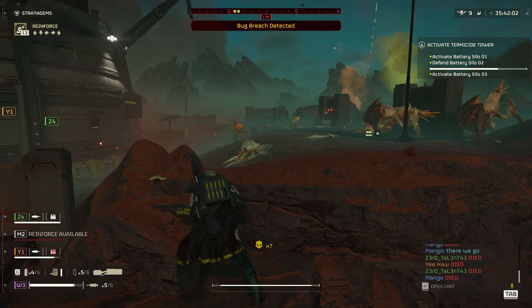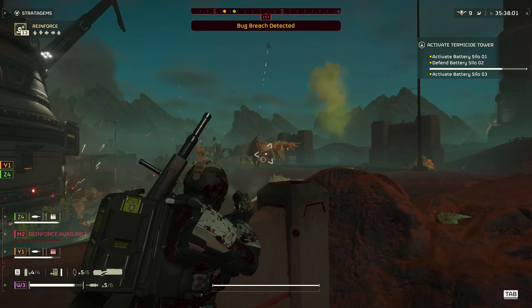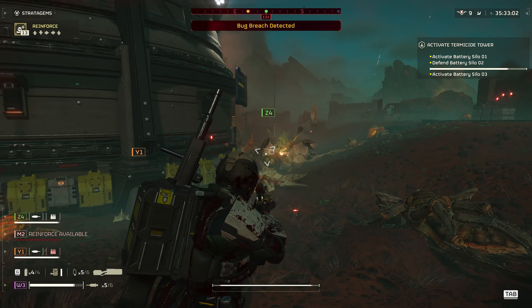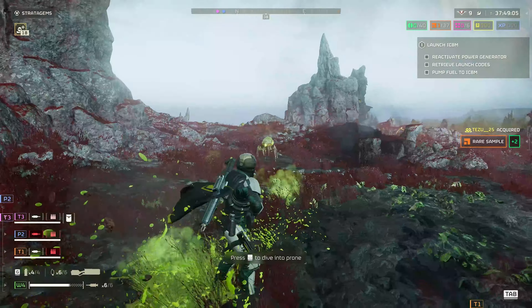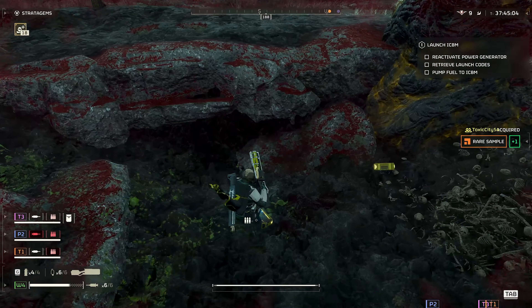In terms of stats, it is remarkably similar to the Liberator. Because its Warbond cost is relatively low, all things considered, it can be an excellent drop-in replacement to the starting Liberator, though keep in mind that the Sickle is impacted by planetary heat modifiers.